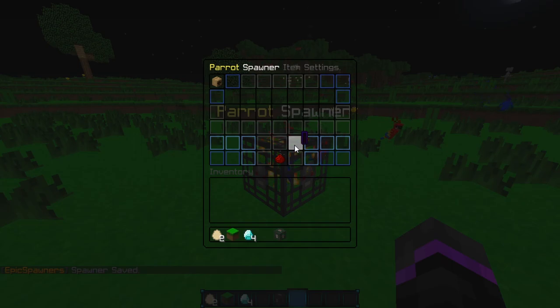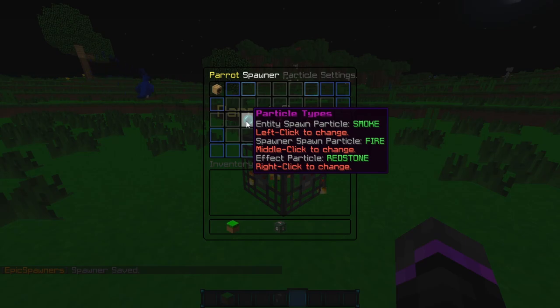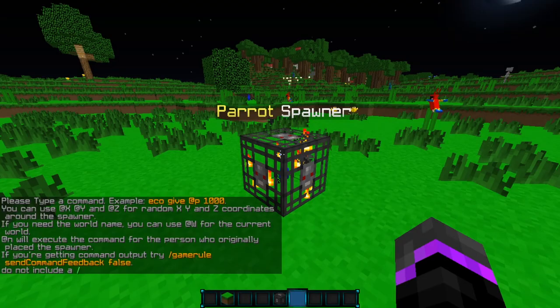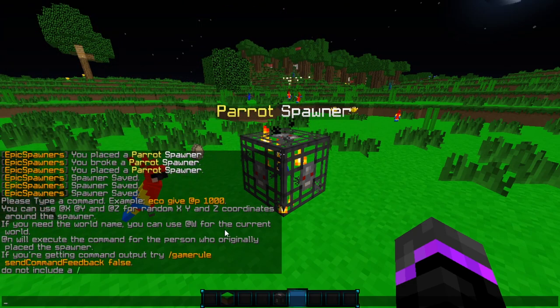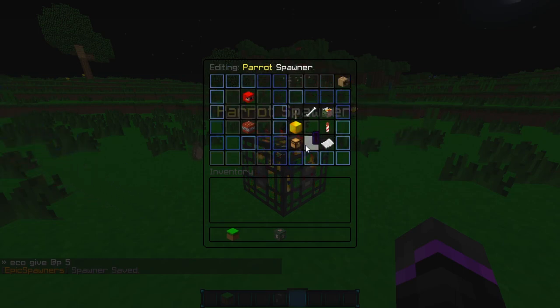My favorite is item settings — this will spawn items with the parrot. We can go ahead and put in eggs and diamonds, which will also spawn with the parrots. You can also change the particle effects — right now it is just smoke and fire. You can change the performance to normal, excessive, mad, light, or normal. We also have command settings — go ahead and add a command. Say we want to add money — you can add specific coordinates, the world name, or the person who placed the spawner. You don't need to include the slash, so let's do 'eco give' and give the player $5. Let's save that — that is all the things you can customize with this parrot spawner.